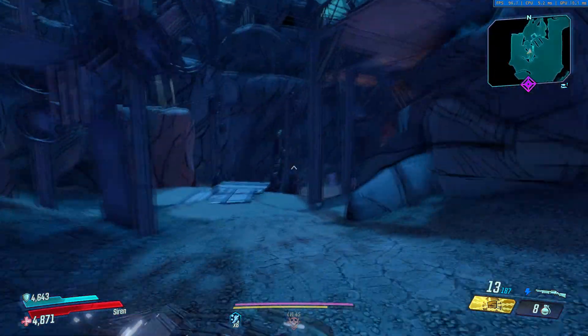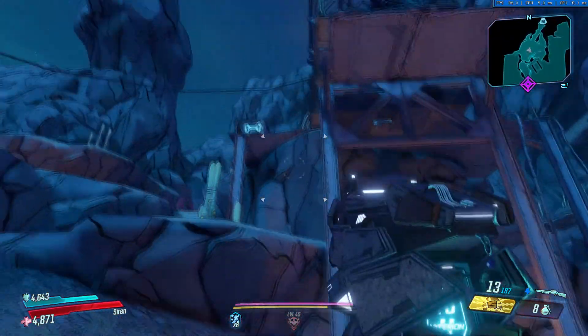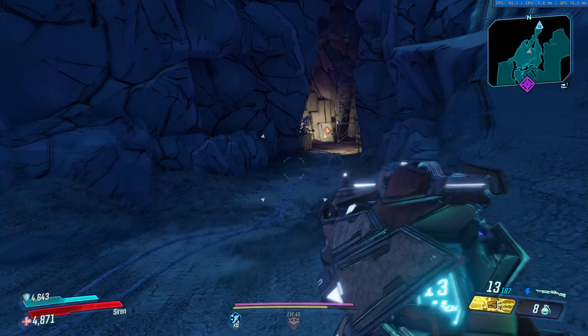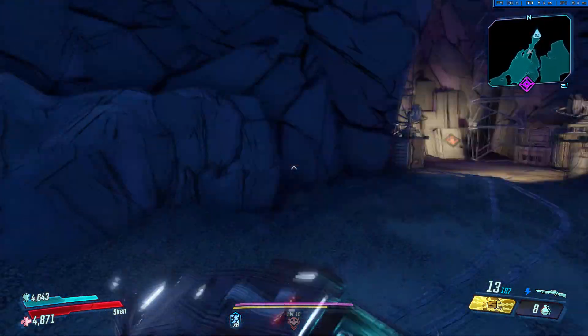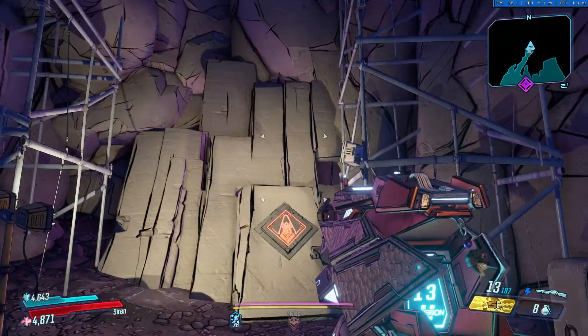It's a cave located to the left-hand side when you're doing the Tanis dig site. It's pretty blatant to see — you can't miss it. There are usually some Eridian crystals around that you can hit up if you've got that unlocked.